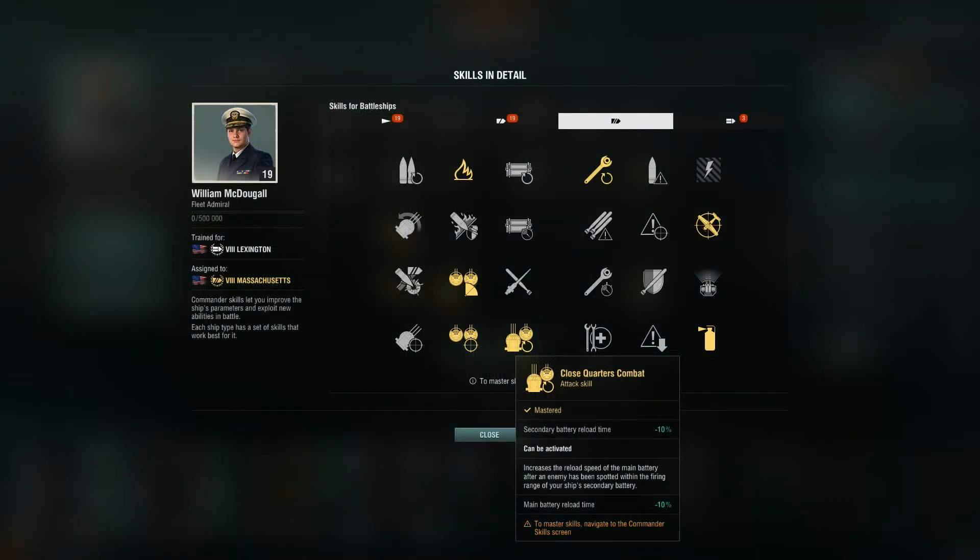We can still only have one captain specialized for a single tech tree ship, but the benefit lies in flexibility. Say I have a Lexington — it's a tech tree ship, my captain is specialized for that, and skills are trained up. But I also have a Massachusetts, which is a premium ship, so I can take that same captain and train the battleship skills for the Massachusetts.